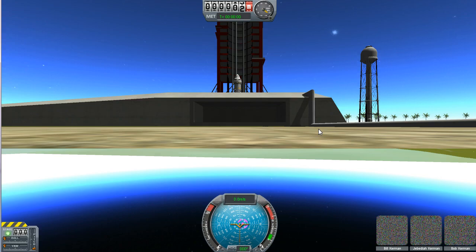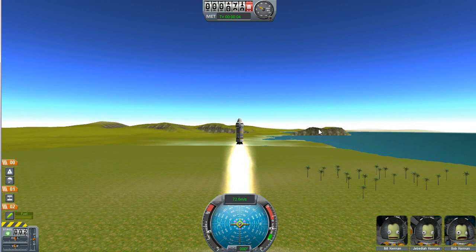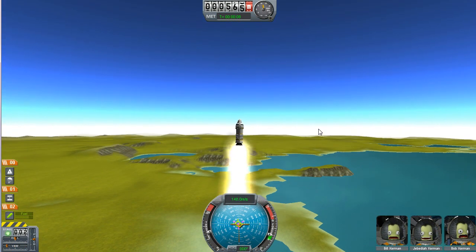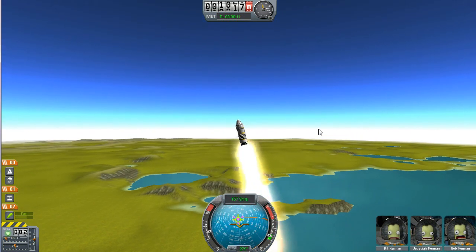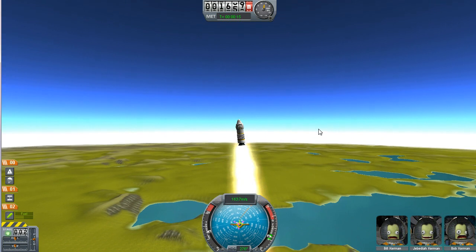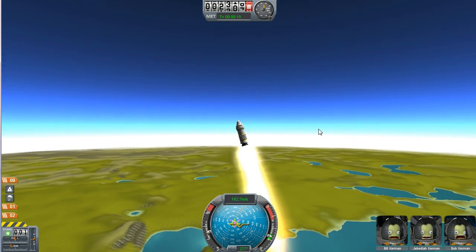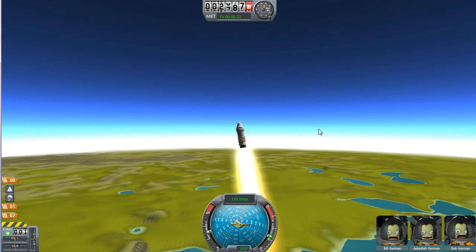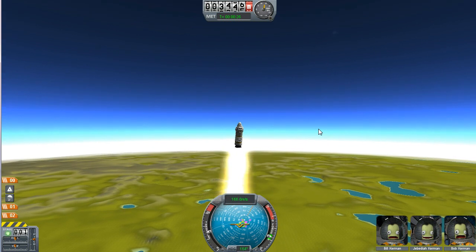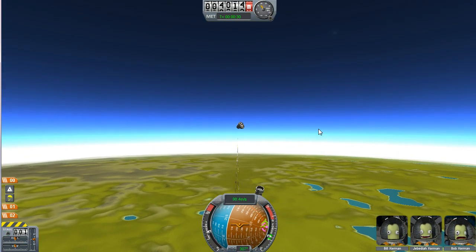If we just launch our rocket, we press space and we go up. I can use the WSAD keys to move around a little bit, and the Q and E keys to spin. You can see our rocket going up, and soon we'll be out of fuel. I just separated the two, but they didn't separate because the rocket was still pushing into itself. So I had to wait for the rocket to run out. Now it's run out, and now we're going to fall back to Earth.